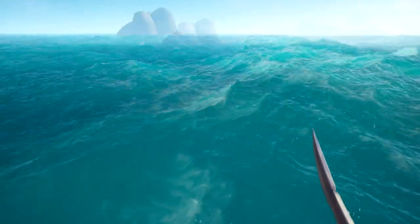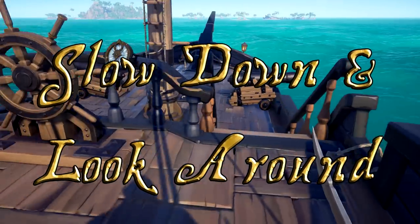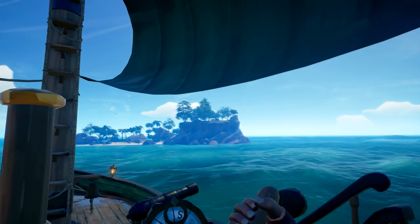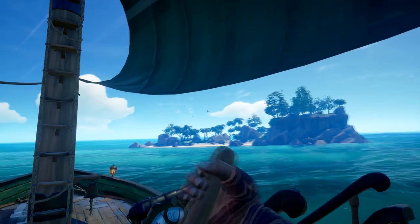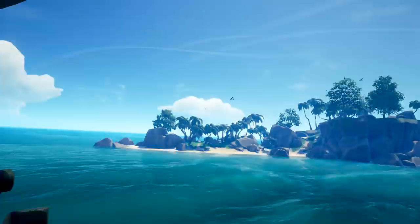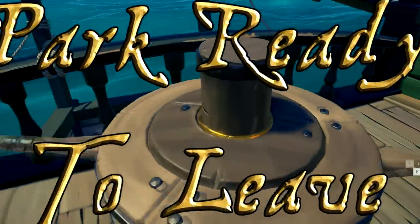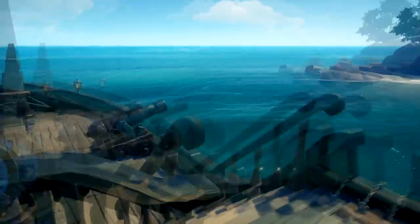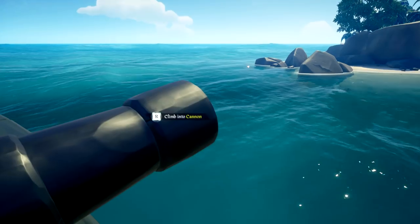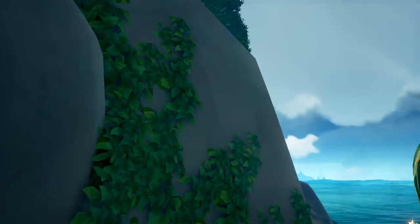As you start approaching your island destination, first thing I would do is slow down your sails a little bit and have a look around. Pull out your scope and make sure there are no other pirates on the island already or around you that might see you going there. If the coast is clear, think about your escape route before you park — think about parking in the direction you want to head when you leave so you're ready to go. Once you've dropped anchor, you can either swim to shore or use your cannon to blow yourself into the middle of the island. Again, a time saver.